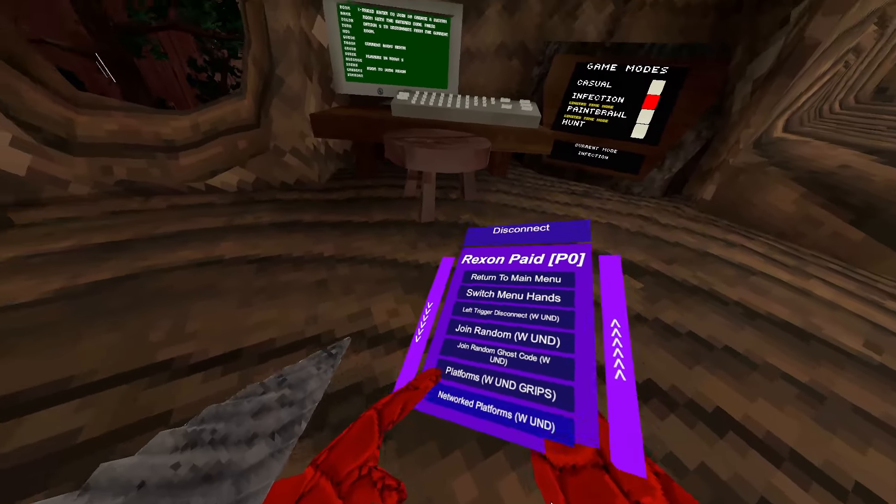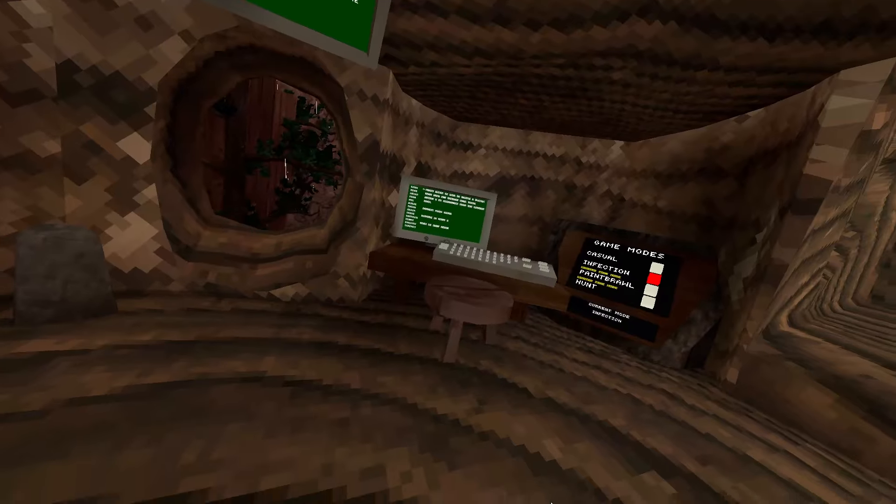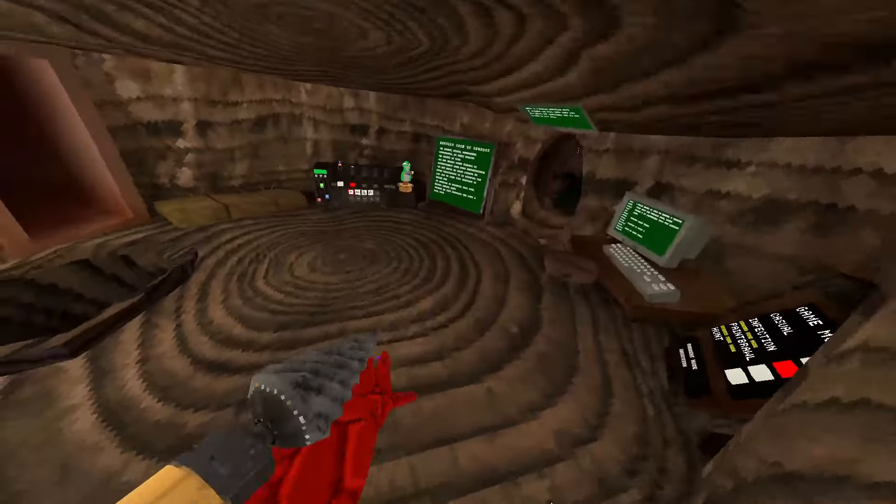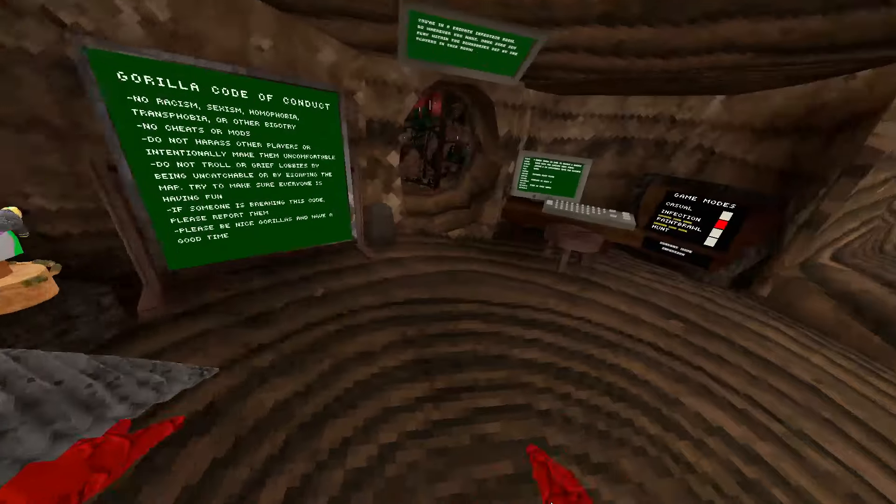Platforms is just normal platforms. The rainbow network platforms — when you have this on, you can basically see other Rexon users' platforms and touch them or whatever. On-most speed boost just gives you a small, unnoticeable speed boost. It's pretty cool.